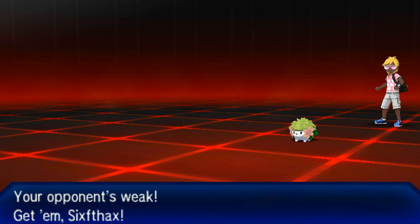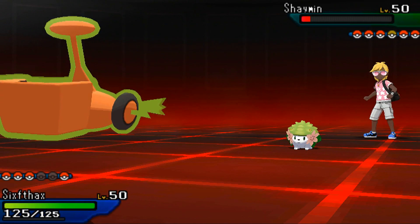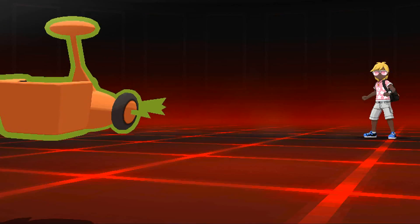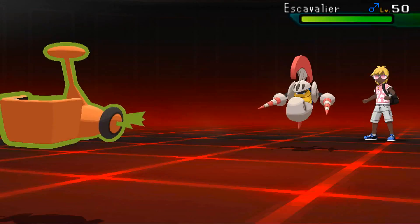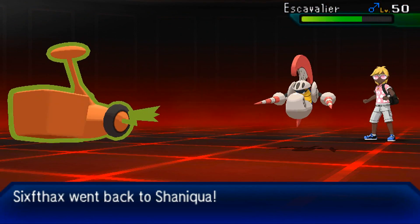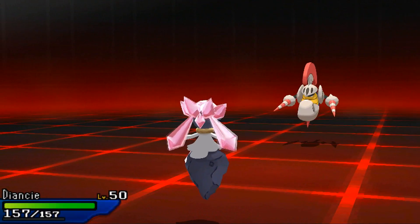I'm going to bring in Rotom as it's one of my only options at this point. My opponent saves Shaymin for later, which kind of tells me it might have recovery, though I'm really hoping I don't give it the chance. My opponent brings in Scavalier - I'm gonna Volt Switch here. Look at this damage - he's definitely not running an Assault Vest because I would have done way less damage, so I'm going to assume this thing is Choice Banded.